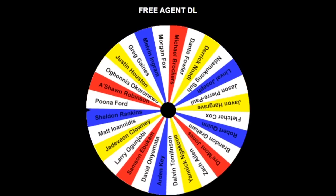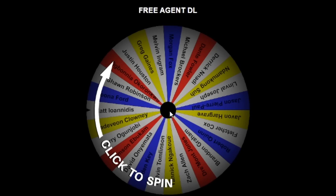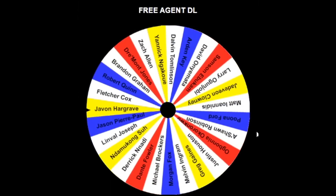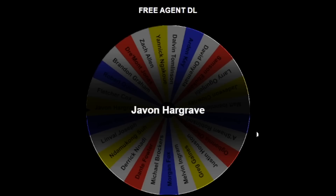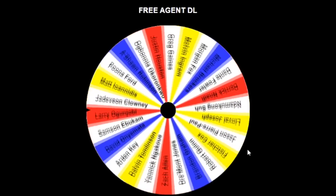Right now we need to generate some pass rush. We're going to the D-line, starting with Sheldon Rankins. Hopefully this defense is going to be at the top of the rankings. Here comes our second D-lineman — arguably the best one available — Javon Hargrave. Pretty much half of the Eagles defensive line is on this wheel; all of them are free agents.